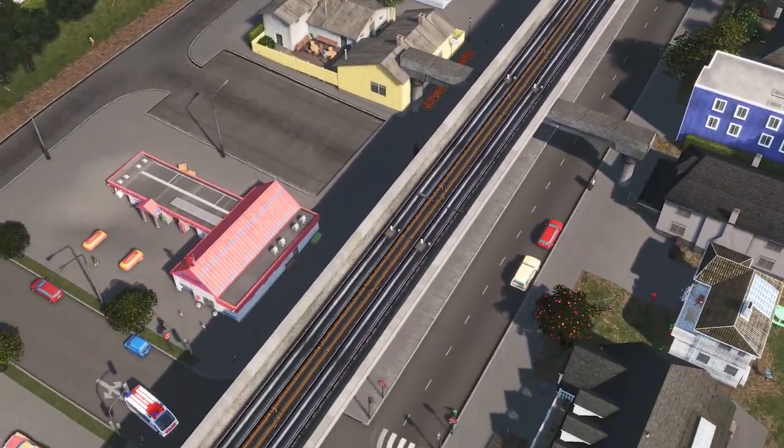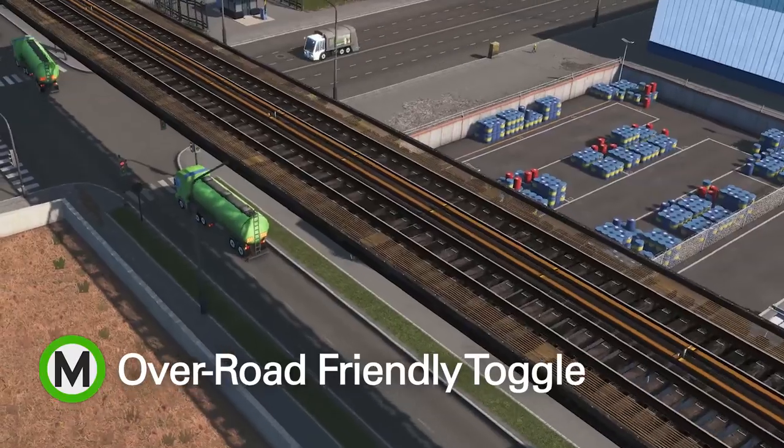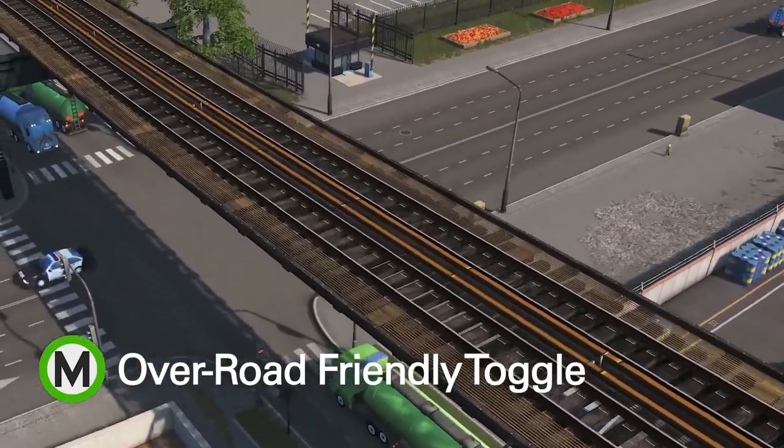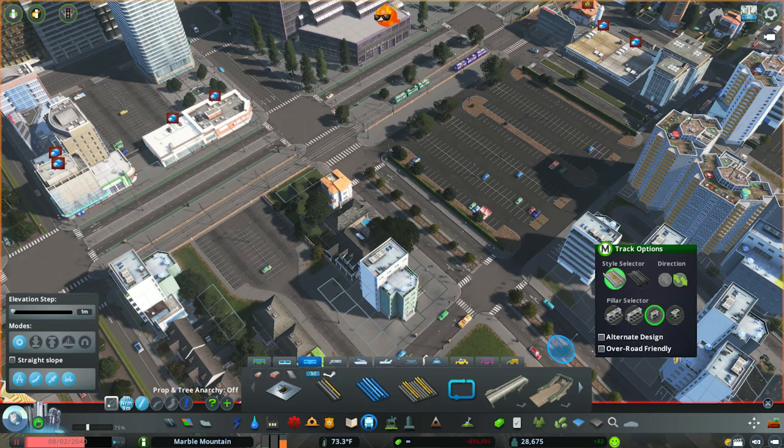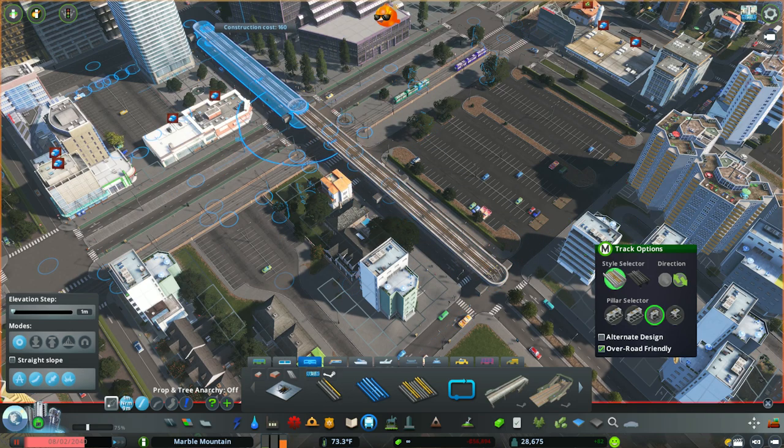In real life, Metro tracks are often found running directly above roads, so Metro Overhaul version 9 comes with a toggle that lets you easily build your tracks directly over your roads. When drawing Metro tracks, select the Overroad Friendly checkbox to allow a seamless over-road building experience. It'll even disable snapping to ground level road nodes and allow Metro pillars to appear without using anarchy.